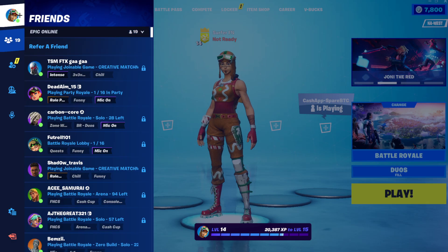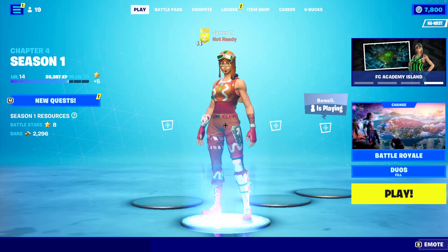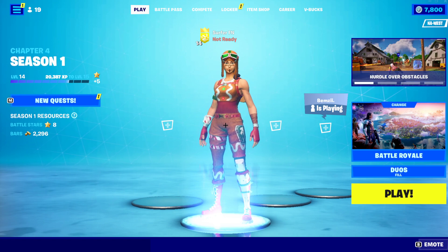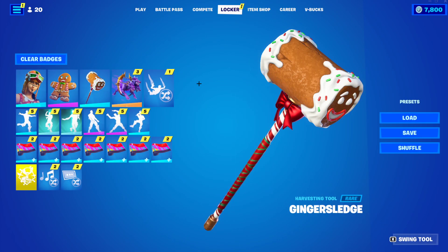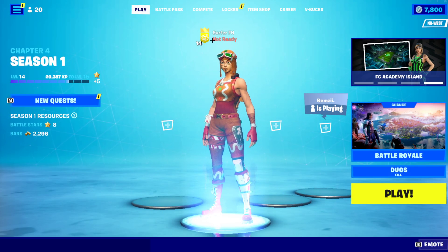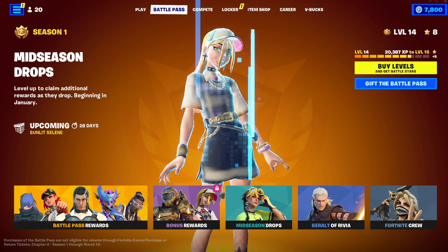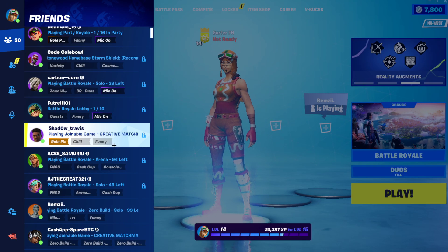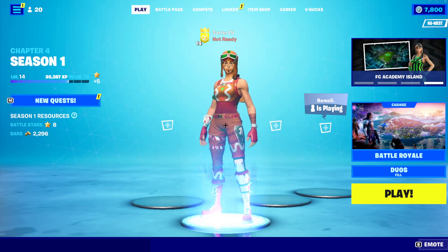On Xbox it's very similar to PlayStation. You go to your Xbox profile and you get one free name change. After that it's somewhere between five to ten dollars to change it a second time. Changing your Epic Games name is completely free, but if you play on console and want to switch your name, it will likely cost a little bit. Make sure you pick a name you're happy with so you're not paying to change it repeatedly.